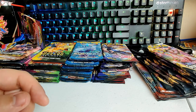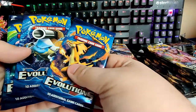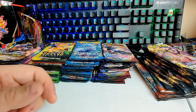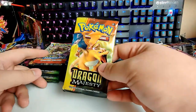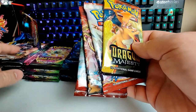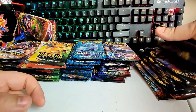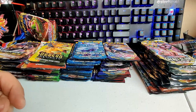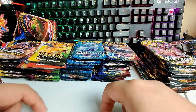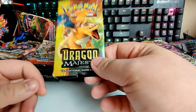If you missed the first video, here's a quick rundown: we have Evolutions, Sun and Moon, Sword and Shield, Dragon's Majesty, Breakthrough, Steam Siege, Crimson Invasion, Vivid Voltage, Champion's Path, Rebel Clash, and Burning Shadows — we got it all. The Dragon's Majesty pack I'm going to save partially for the finale.